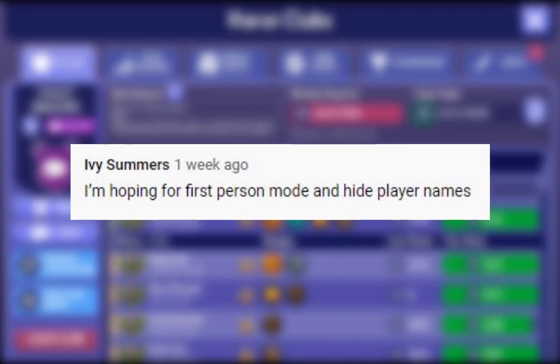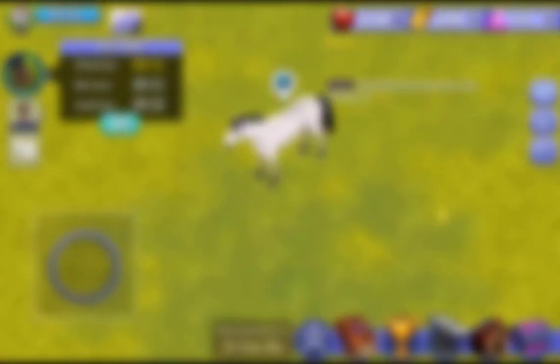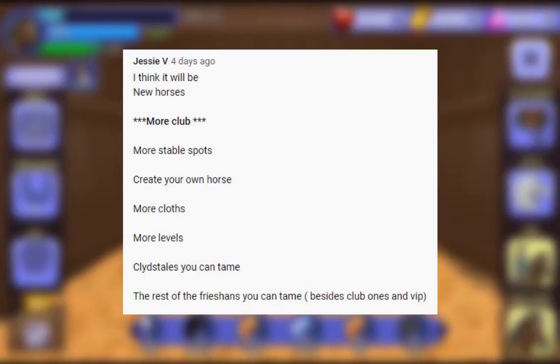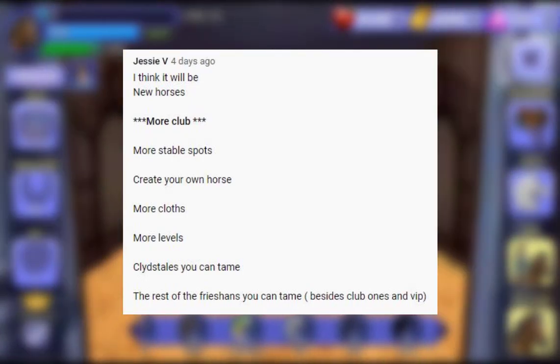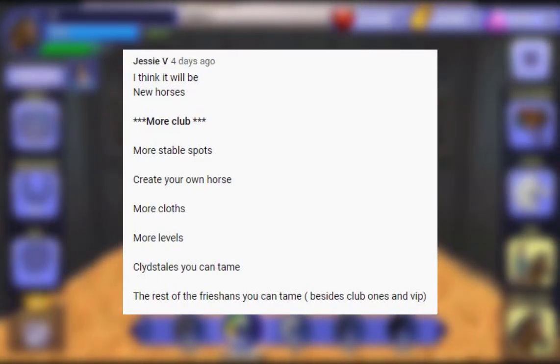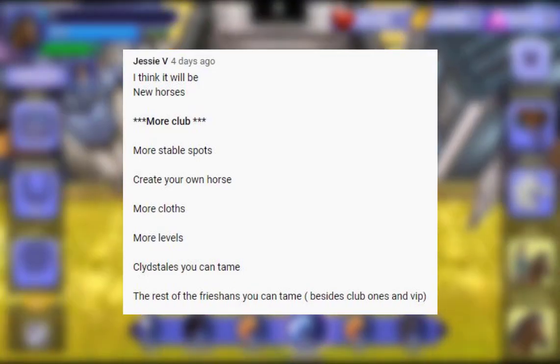The first one is from Ivy Summer — she says she's hoping for first person mode and hide player names. I think this is a really good one and it would be very cool to have these as an overall feature, as well as a photo mode. Sometimes you want to get a really nice picture or a slightly different style, and stuff like that would be really neat, especially for taking pictures. Jessica V said she thinks it will be new horses, more club stuff, more stable spots, create your own horse, more clothes, more levels, crystals you can tame, and the rest of the Frasians you can tame besides the club ones, plus VIP.